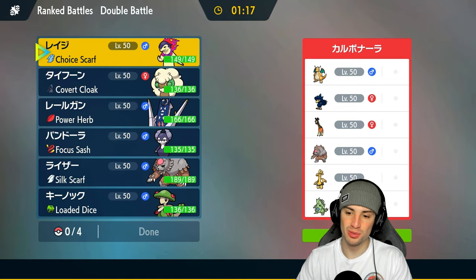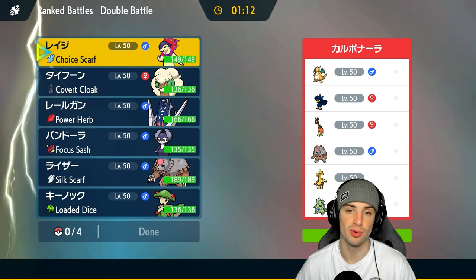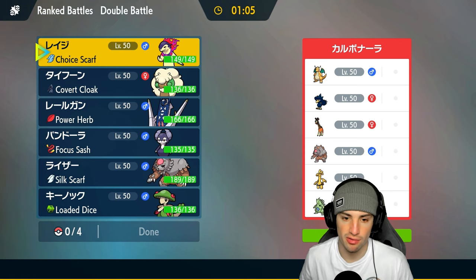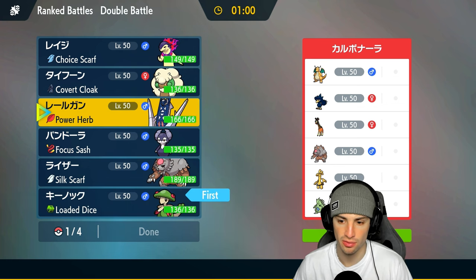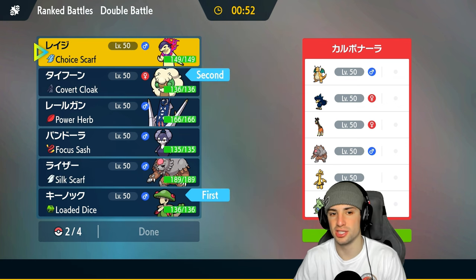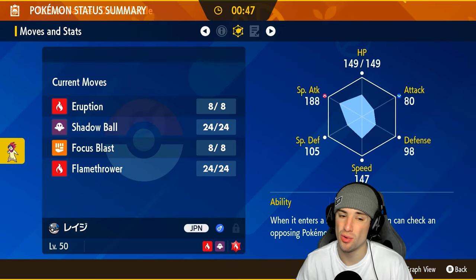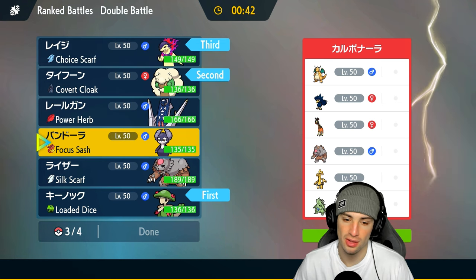Moving on to match number two - it's time to get out Breloom. We're going up against a pretty meta squad in Regulation H: Dragonite, Murkrow, Frigibax, Ursaluna, Goldenglow, and Tyranitar. They have weather control and I think they're going to bring it after seeing Hisuian Typhlosion. A good lead could just be Breloom. I think Breloom is solid. We could go for more speed control with Tailwind and I like that, so I'm going to go in with Whimsicott and Breloom for the lead.